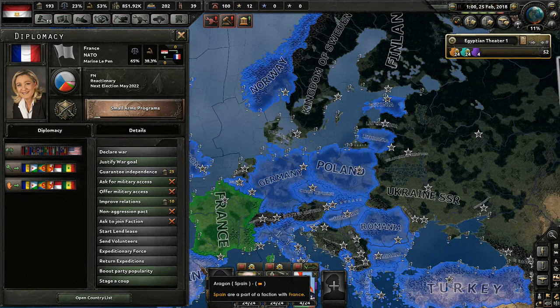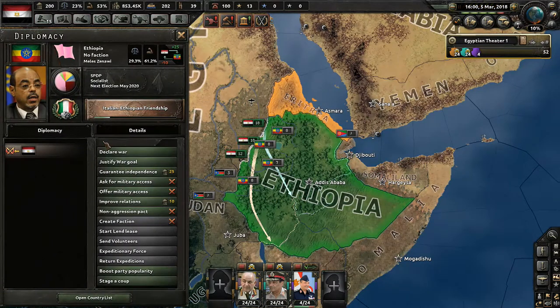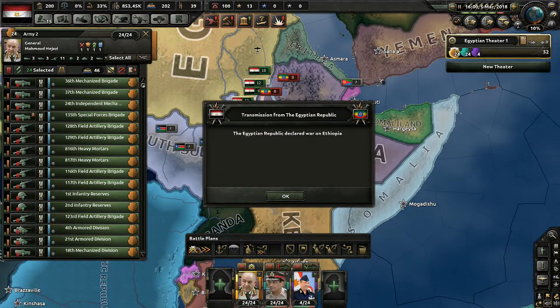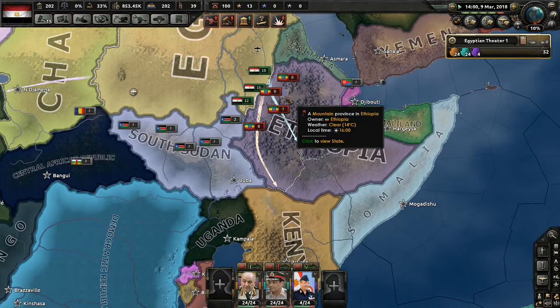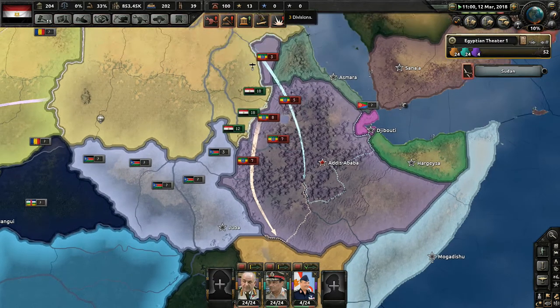Justification for conquering Tigray and Afar for Egypt has finished — let's do it! We're gonna click Declare War. Egypt goes to war! Oh no, we didn't finish our units' training though. We probably should have done that, but I guess they're all trained up and ready to go now. They'll be a force to be reckoned with. They just need a minute to prepare their war plans.